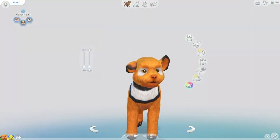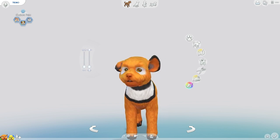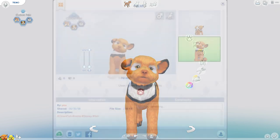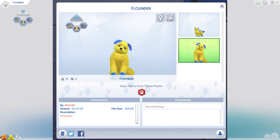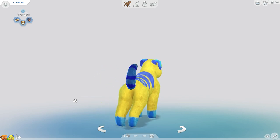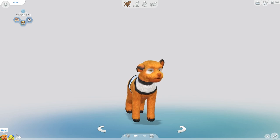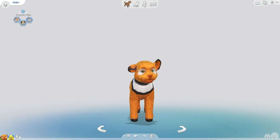Hello everybody, welcome back to a brand new episode of the Sims 4 Create a Pet! Today we are going to play matchmaker and mix together two very interesting creatures. I have just created Nemo here, which you can download from the gallery, and I found this very adorable interpretation of Flounder. We are going to breed them together and make some puppies — they're gonna have a beautiful family of gorgeous little fish puppies!